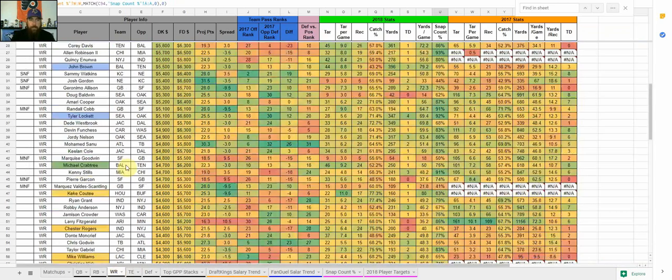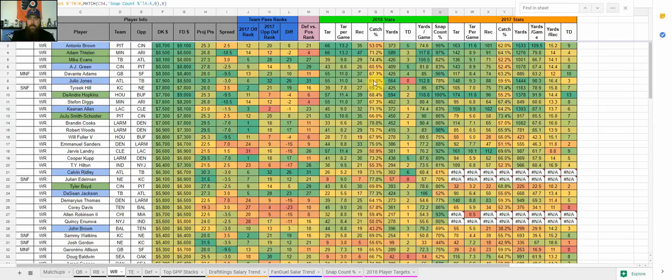Moving on to wide receivers — something I look at when breaking down wide receivers, especially cash versus GPP, is catch rate. Not just how many targets they're getting or snap count, but whether they're actually catching the ball. Something I've talked about this week is Adam Thielen versus Antonio Brown. They've both got 66 targets on the season, averaging 13 per game. But Thielen is my cash pick over Antonio Brown — not just because of the slight discount, but because he's catching 71% of his targets versus Antonio Brown's only 53% catch rate. That 20% difference in catch rate is significant.